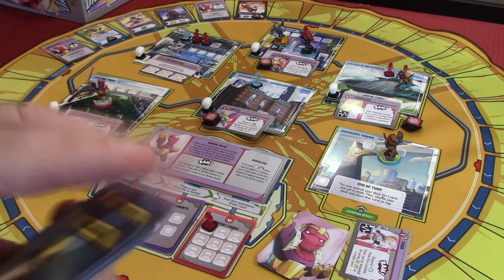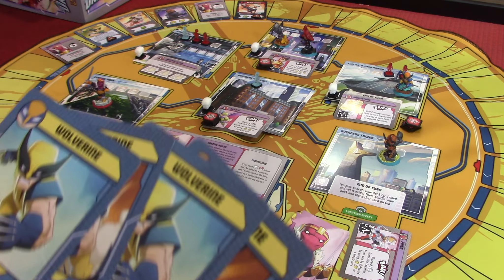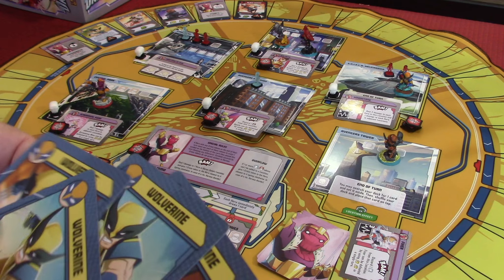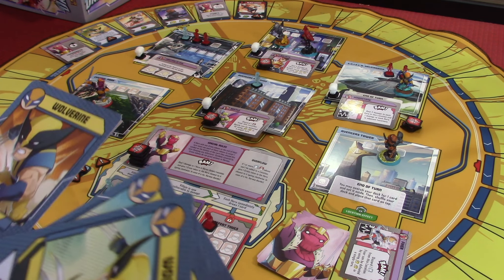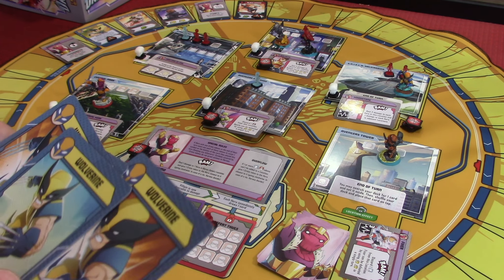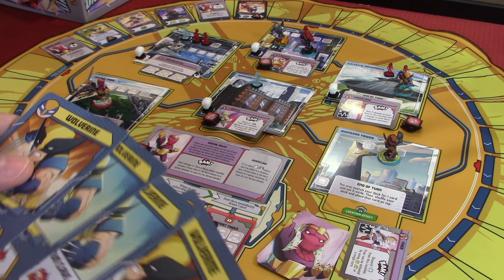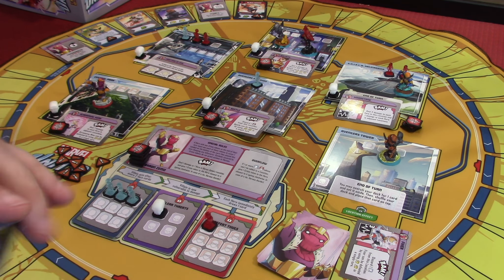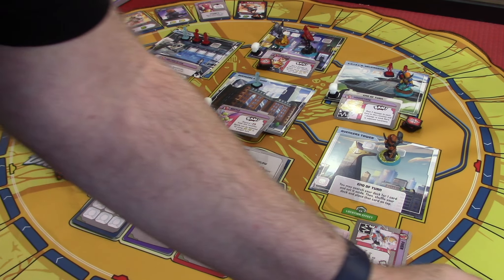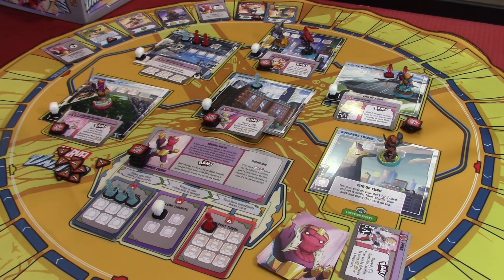Wolverine's only got one card, but his super power says at the end of the villain turn he gets to draw up to three cards. So we're going to give him a total of three, and then he'll get his fourth card because he's got his regeneration — so he's hard to kill. He's got a move and two wilds right now. He can only move one, so he can't come around to get Beetle.